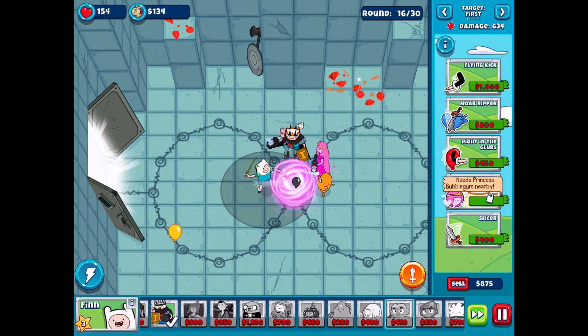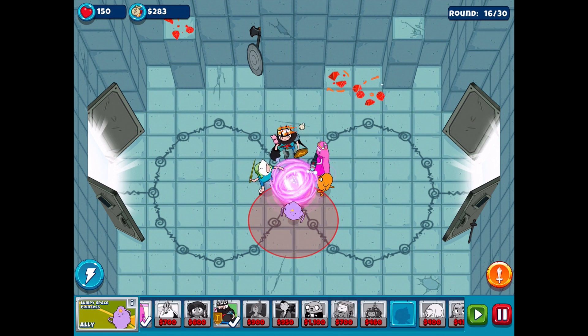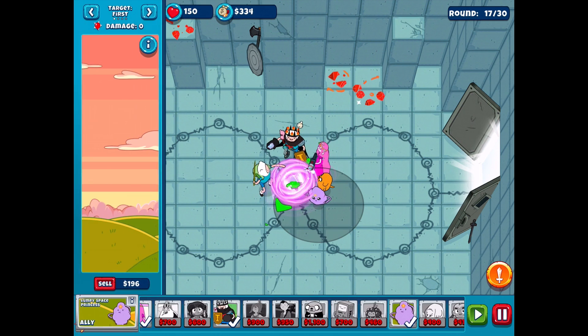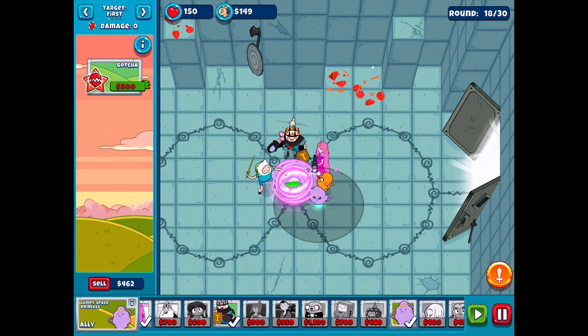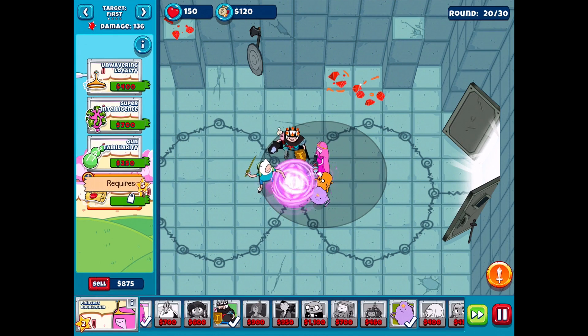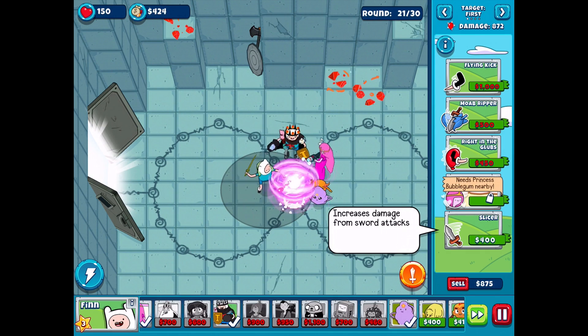We'd need somebody who can slow things down. I think it would be a perfect spot for Lumpy Space Princess - not perfect, but it's something, we'll try that out. That'll slow them down enough so everybody else can just start whacking on them. It's a little bit of a ragtag setup this time - everybody's pretty low on levels. We could do Sword Master, still not perfect though. We could get Slicer which increases the damage from sword attacks, then get 450 for Right in the Gloves to slow things down a little bit more.